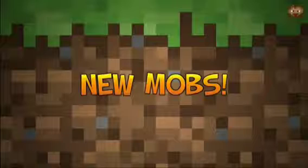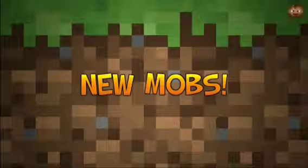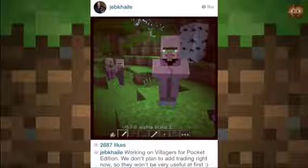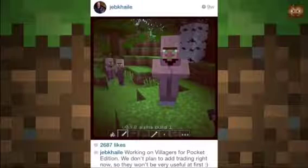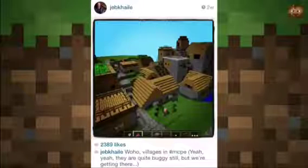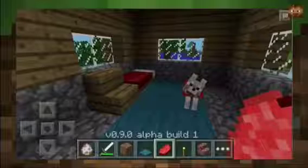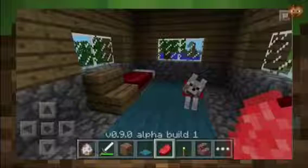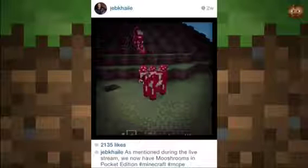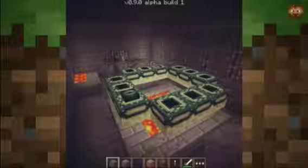There are a ton of new mobs in the update. We have villagers, which is going to be really cool. Villagers aren't really smart — their AI isn't as good and they can't trade. But we do have villages as well. We also have wolves and ocelots, though they haven't shown a picture of that yet. And then we have mooshrooms, which can be found on the mushroom island, as well as enderman and slimes.